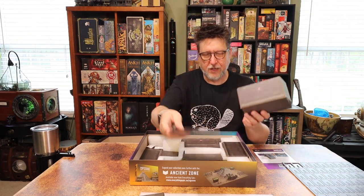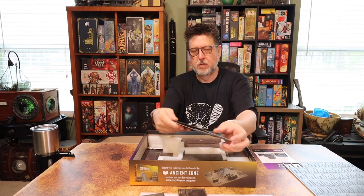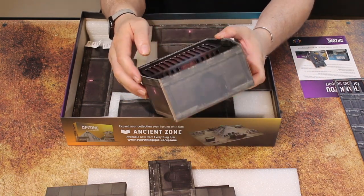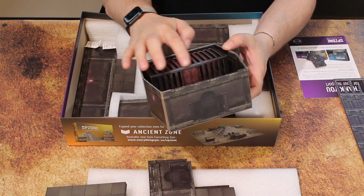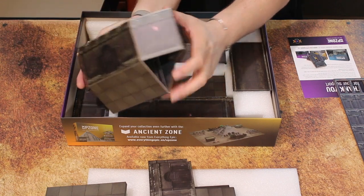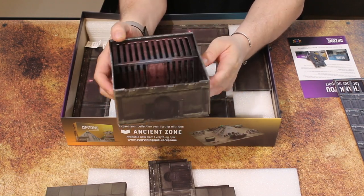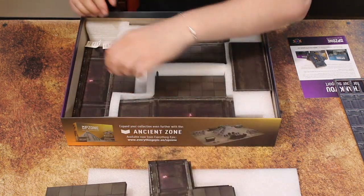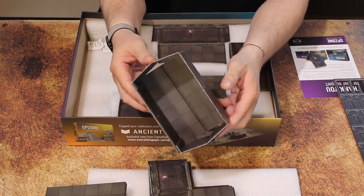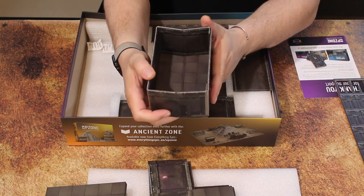We've got a crypt, some stairs, and a dungeon with a little cage. It'd be neat if there were a little door to put a character inside — you could kind of slide one in and close it. There's a small room with a printed door on the side. Gotta have an actual dungeon in a dungeon crawler.